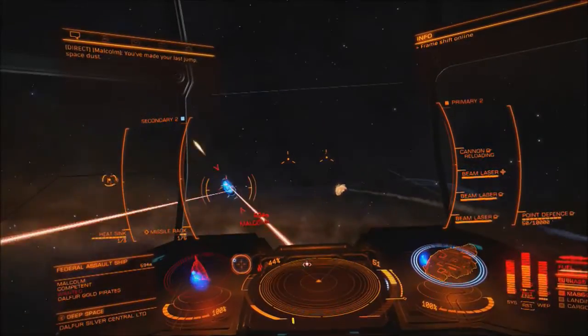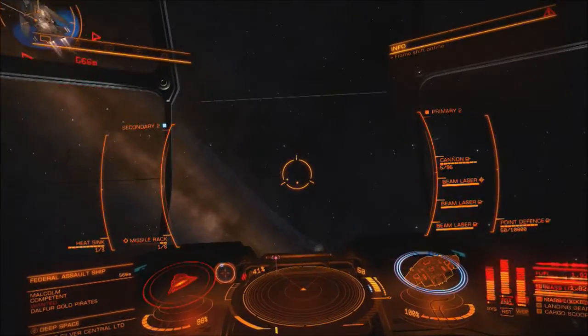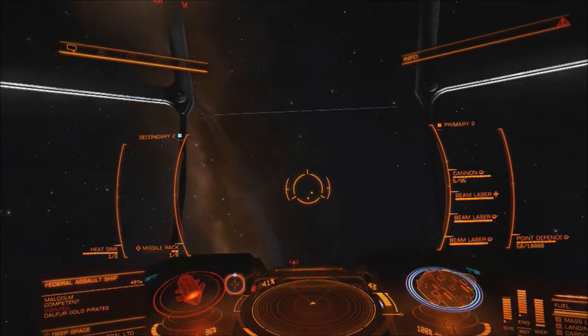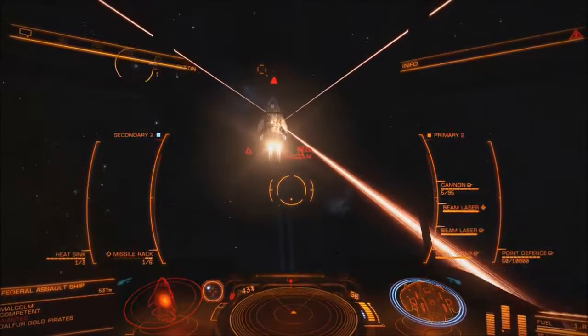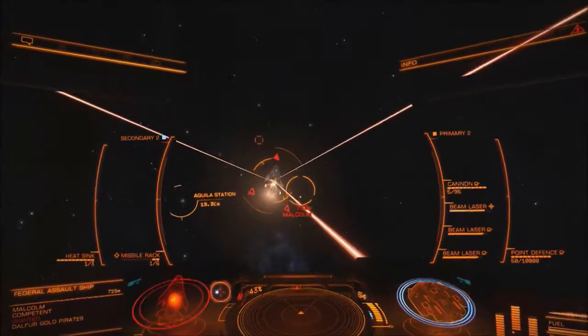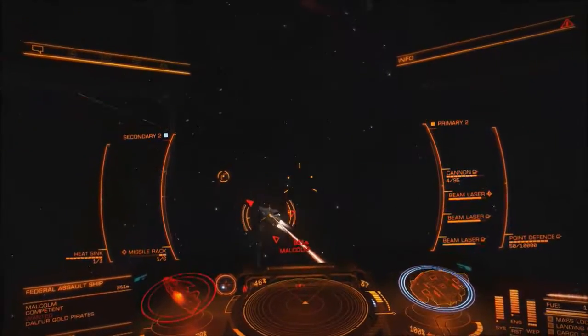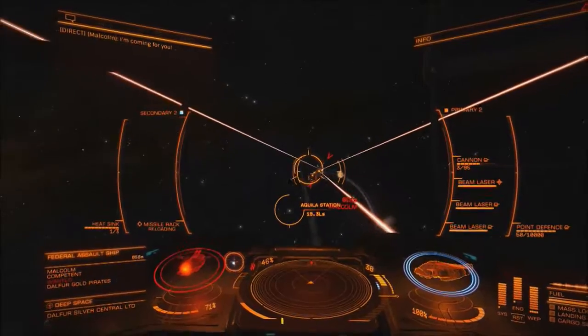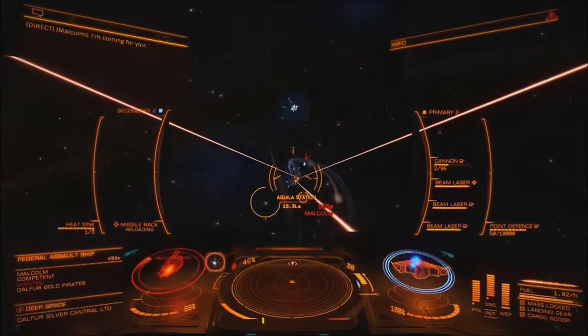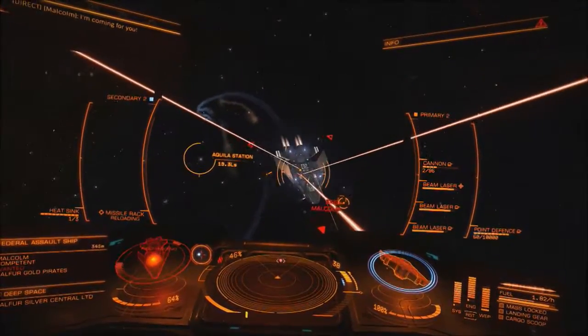This is still very much a trading Type 9 but I've experimented slightly with the weapon setup, so I've got 3 beam lasers, a turret cannon underneath, and a small missile launcher. Which I find is doing reasonable damage to the hull — not as much damage as a torpedo launcher would do, but I can fire more of these and obviously you have more ammo, so I'm not 100% sure what I'm going to do yet.